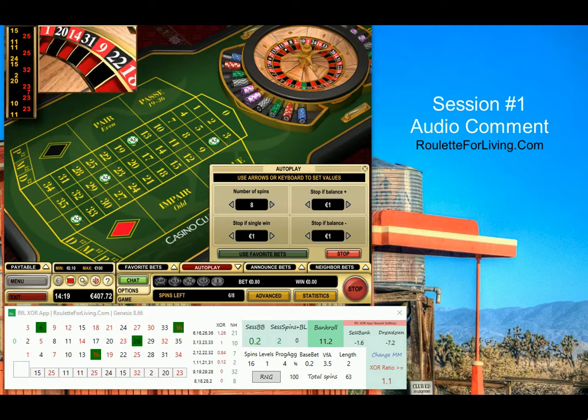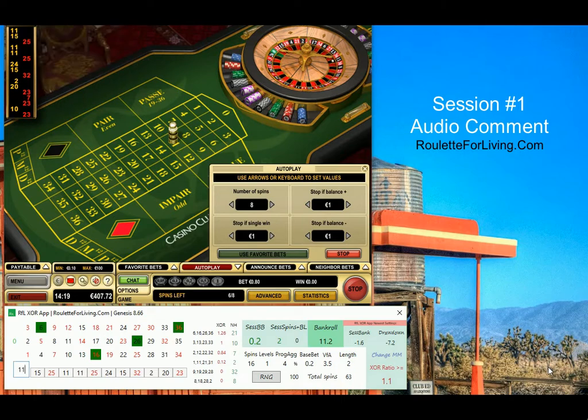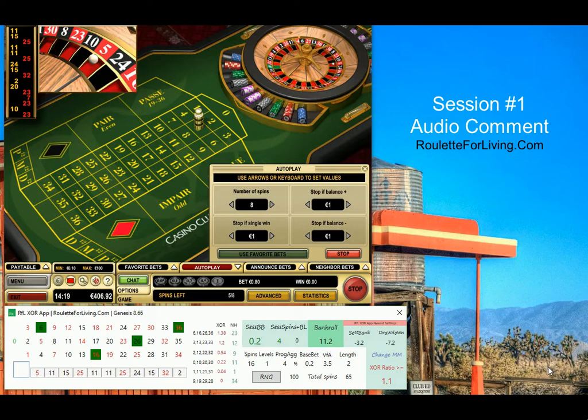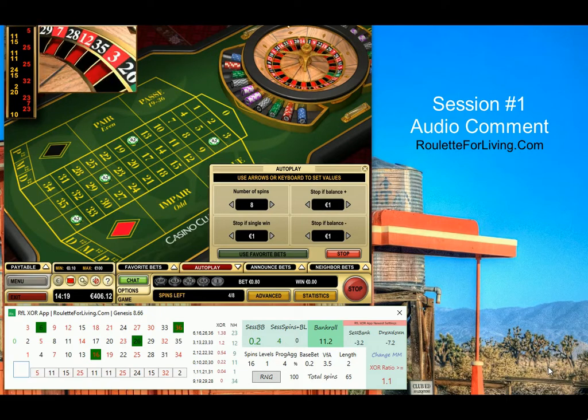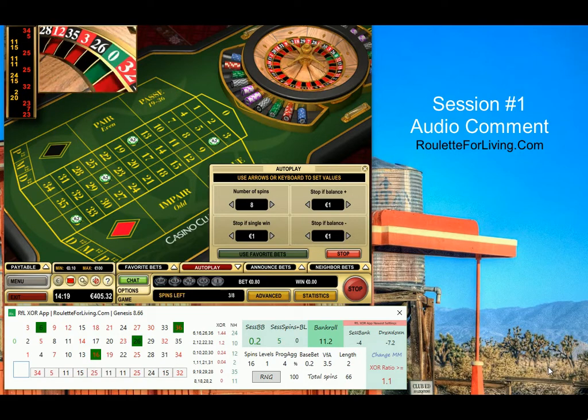I currently have the best results with this approach — it looks really promising. In this preview session I'm playing with 16 spins and one level only, and my XOR ratio is 1.1. You can see the fixed patterns — I'm showing at least six of them — and I'm focused on the highest XOR ratio. If it exceeds my condition, I play that fixed pattern.